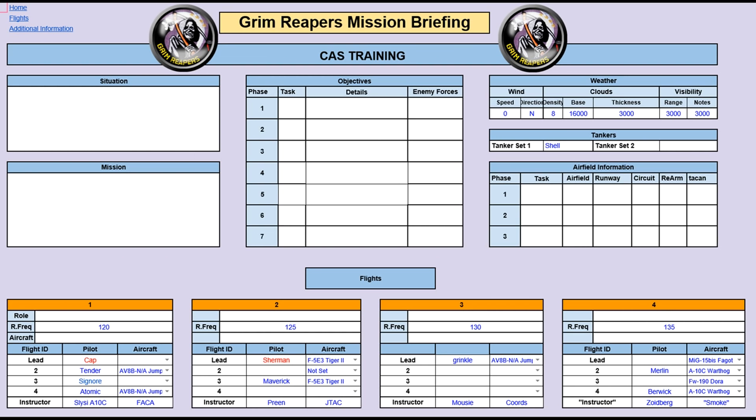The way we're going to do it is a little different to normal. We've got four groups - group 1, group 2, group 3, group 4. Each group has an instructor who is going to be the guy calling in the CAS for that particular group.